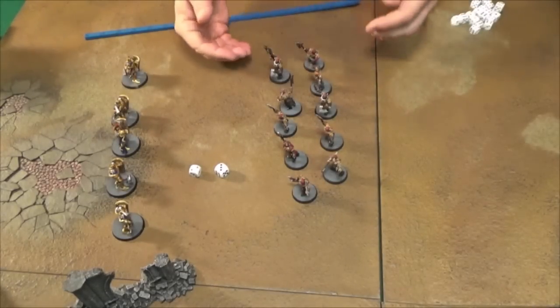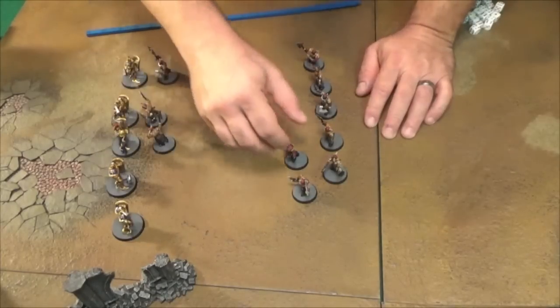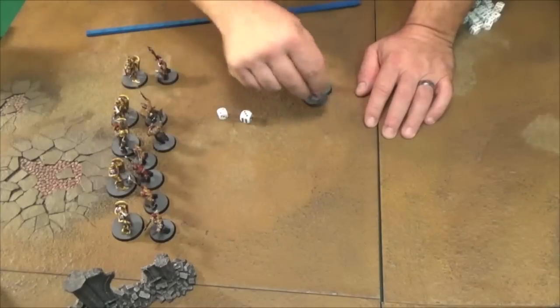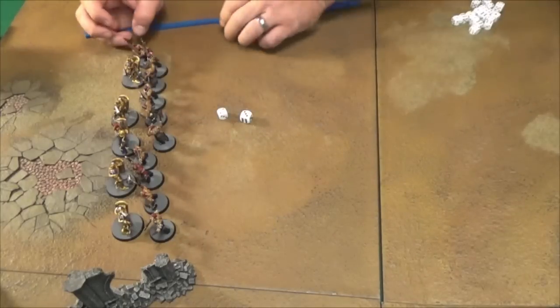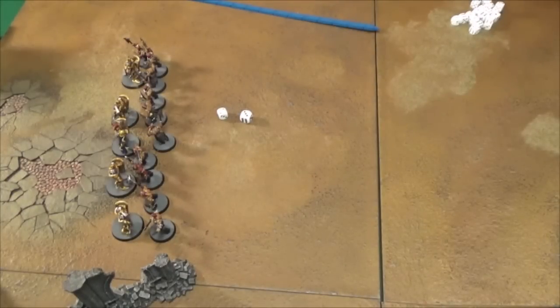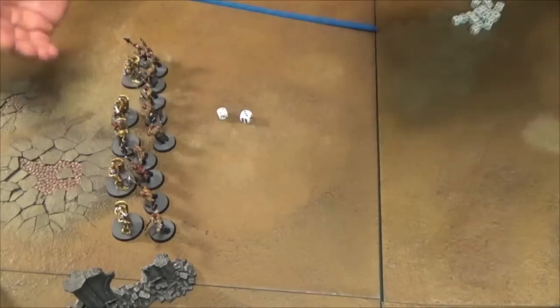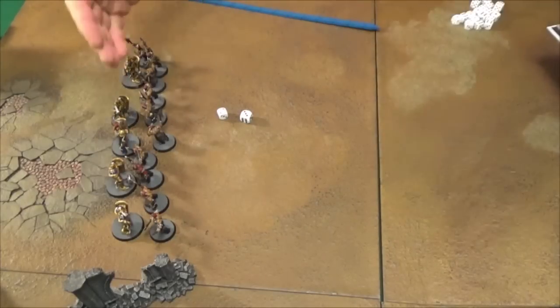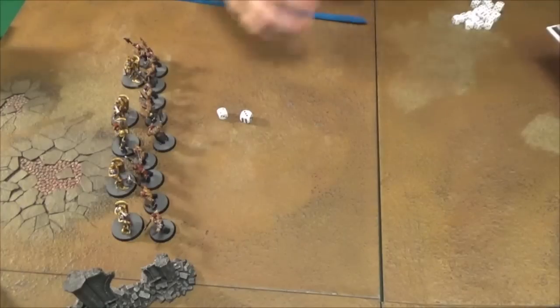After the movement phase and shooting phase, there is your combat phase. If everybody was up against each other — let's say the Blood Reavers were all in contact — they would get to attack the Liberators. Let's move all these guys up here. Combat is performed by making a hit roll, a wound roll, and then the defending player gets a save roll. In that same instance they would be able to attack back. Once they are locked in mortal combat, touching base to base, they are within one inch range to attack.